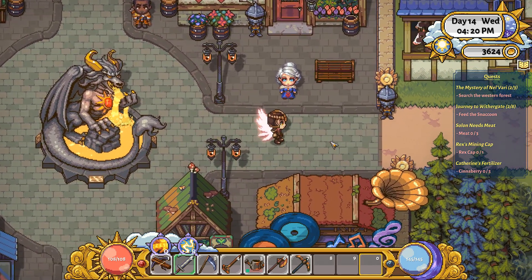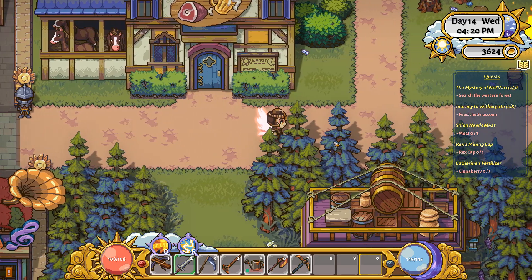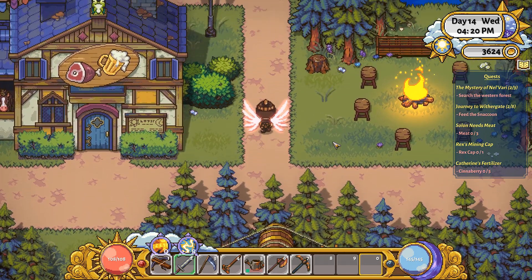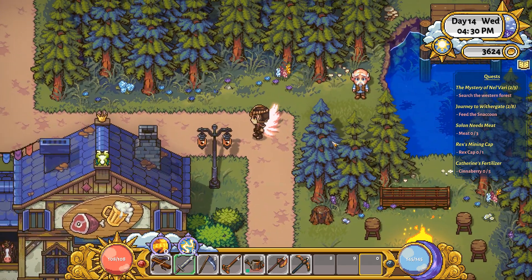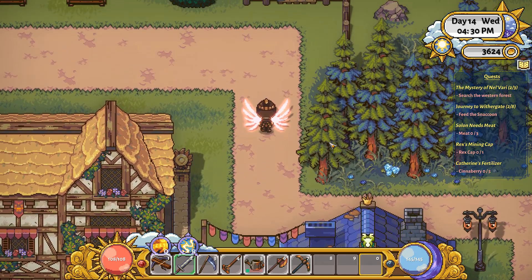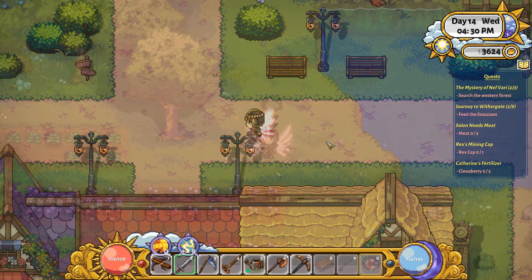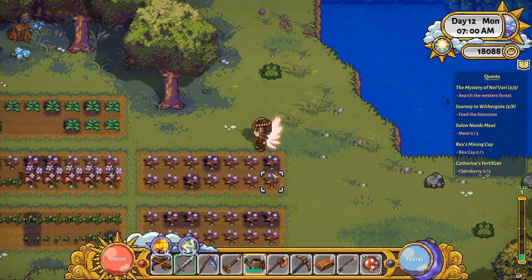In this story, you arrive at your newly purchased farm, and not too far away is a monster city that is covered in magical darkness. This magical darkness is spreading towards your farm and a nearby city called Sun Haven, and you are tasked with attempting to stop it.